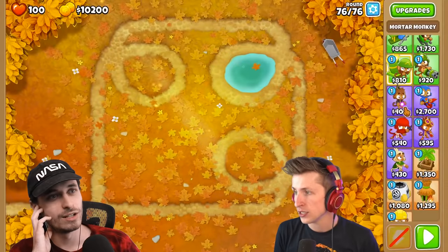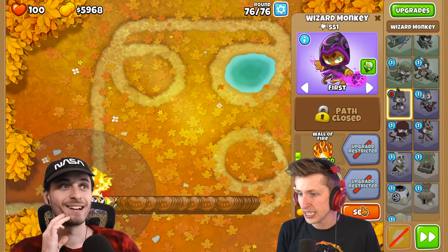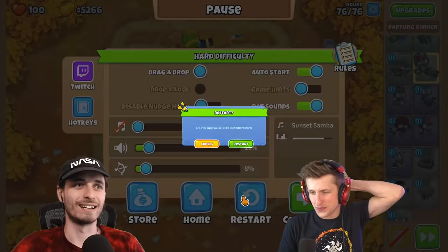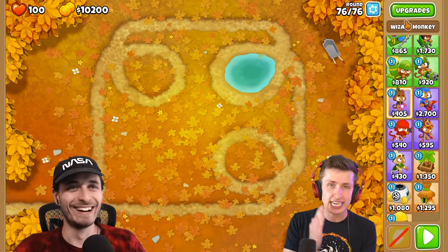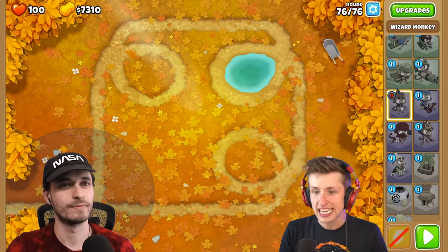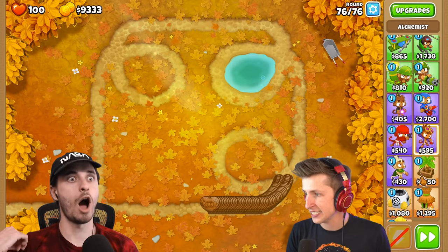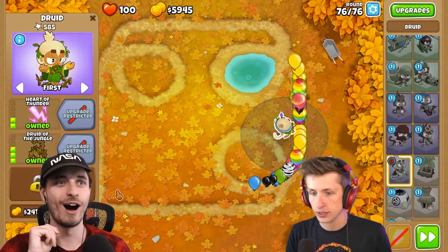I can sell things, though. So I need something that'll... basically what I need to do... what's best against regrows? I have an idea. I have a great idea, dude. Here's the plan: we need to get rid of the camo, we need to get rid of the regrow. So we're going to start with a wizard monkey placed here, and he's going to have shimmer on. His only job is to get rid of that. We'll have him hopefully get rid of the camos. Now we're going to get a Druid and get Heart of Oak, then Heart of Thunder — that's going to get rid of the regrow properties.